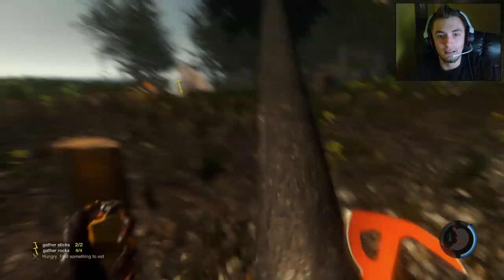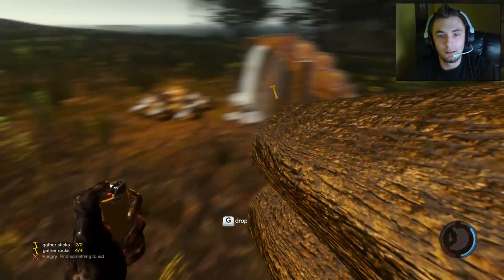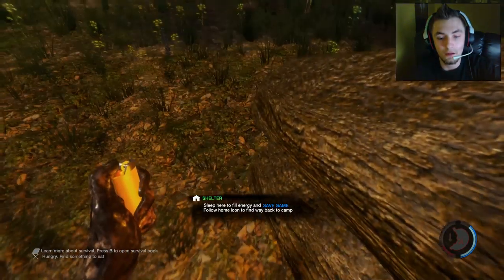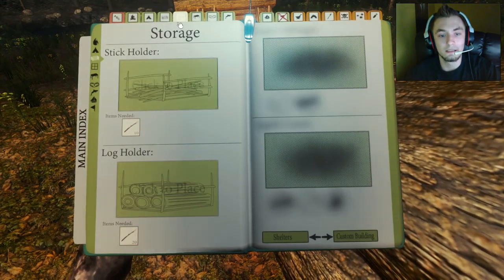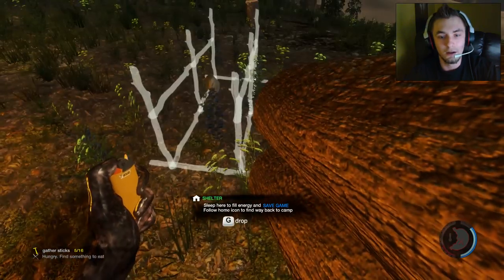As you can see this technique really does help building this structure a lot faster — and bam, I've already got it built with four logs to spare. Let's see what else would be essential to building. Let's make a log holder — shouldn't be that hard.